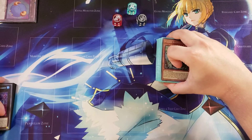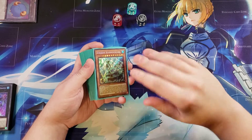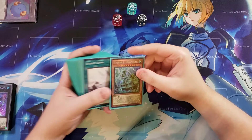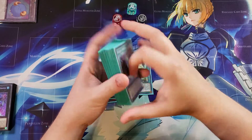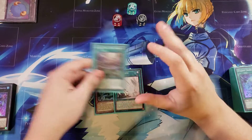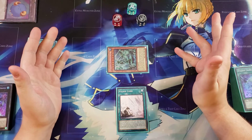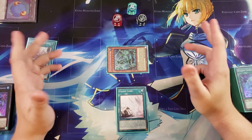Before we get into the test hands, I want to quickly show you guys the combo to give your opponent a one-sided Skill Drain, which is super easy to establish in this deck with the right cards. What you need for that combo is Ice Jade Cosmocore, Ice Jade Curse, and the Ice Jade field spell. All you have to do is activate the field spell, activate Ice Jade Curse, and then special summon Cosmocore by its own effect — that essentially gives your opponent a one-sided Skill Drain.